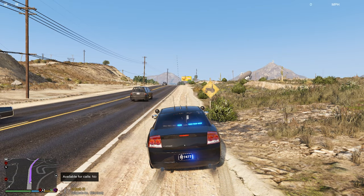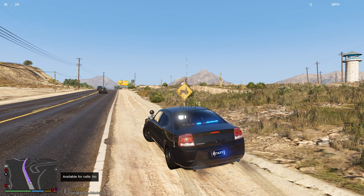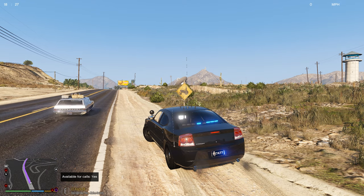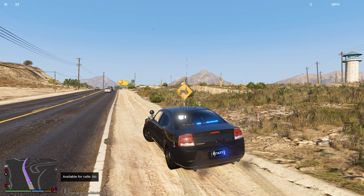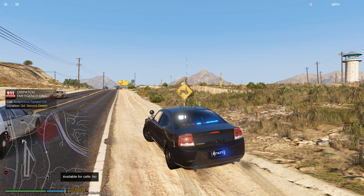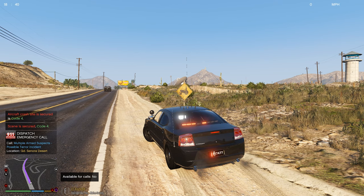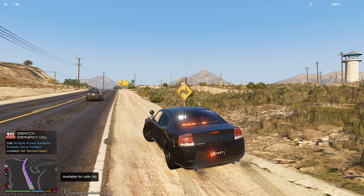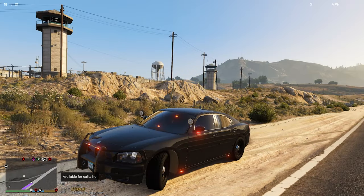The next script is Force a Call. At the bottom it says 'available for calls' - when it says no, no calls come over the radio at all even in a pursuit. Press Z and it says yes, so you get calls over the radio automatically. Press X and it forces a call through. You can press X as many times as you want to spawn different calls. Really good especially when recording an LSPDFR episode - instead of waiting for a call you can just force one through.